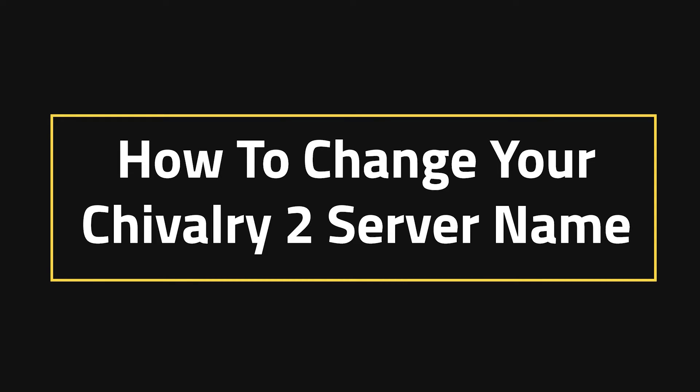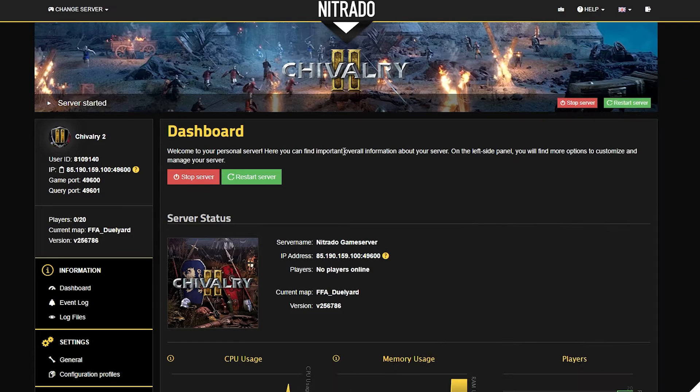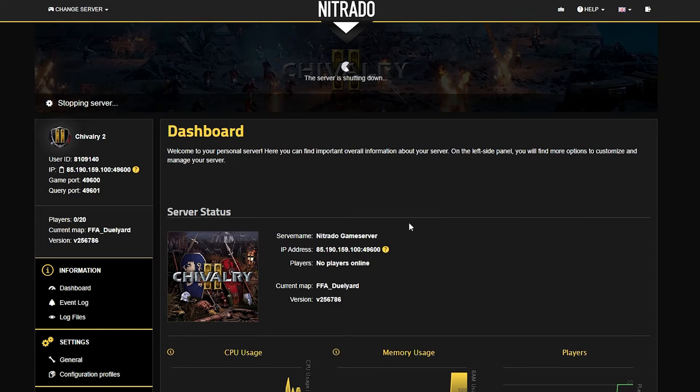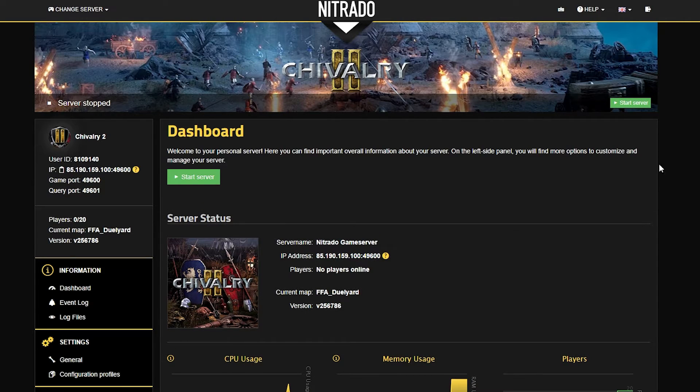How to change your Chivalry 2 server name. The first thing that we always do in these servers, well most of the time, is stop the server with the red stop button. Double down on the pop up that appears and after just a few moments your server will shut down. You'll know for sure, because you'll see up on the top left hand side that the server says server stopped.